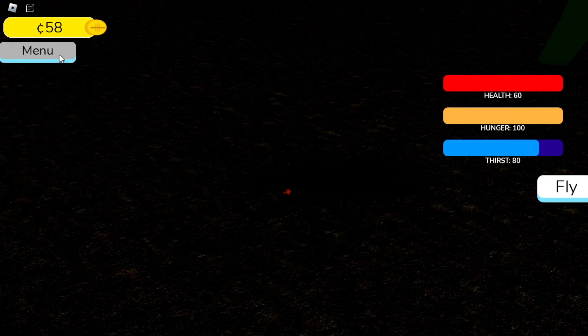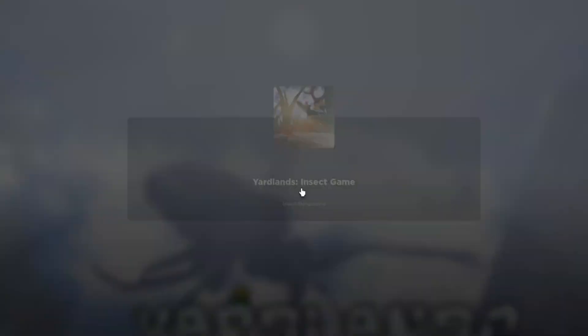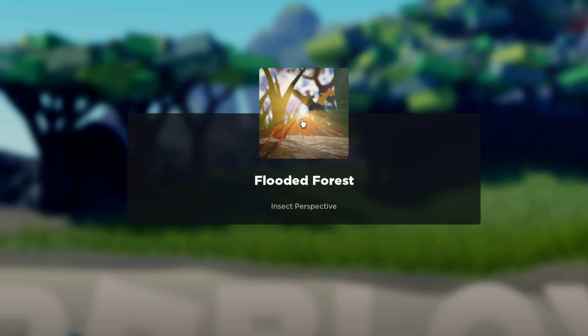We got a lot of coins from that. Now if we go back to the menu for the final part of today's video — back to main menu. This game is pretty interesting, obviously in very early development. We are going to buy the Flooded Forest, and that seems to work. We tried out the most expensive creature from the starter area — it can fly, does pretty good damage, has a bunch of HP, and we got a badge for it.